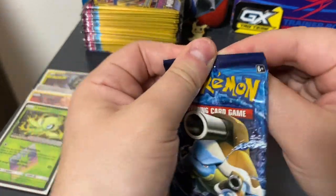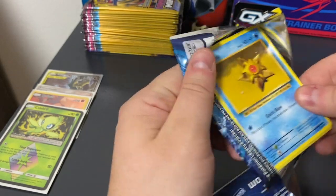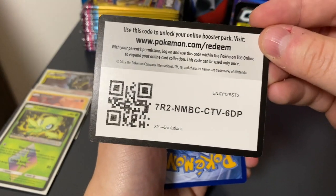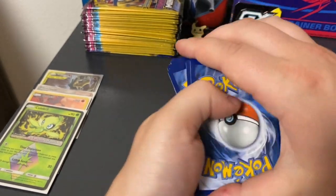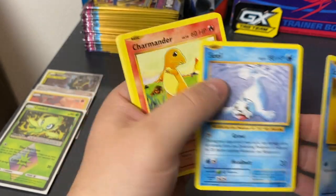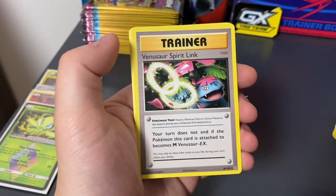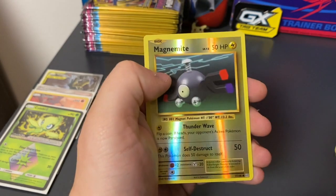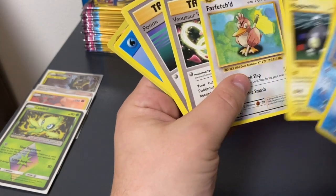Let's just dive on in, let's see how we do. I'm happy at this point, but I'm just curious to see how this is going to go. Here's the online code. We got a Staryu, a Seel, a Charmander, Magnemite, Farfetch'd, Venusaur Spirit Link, Potion, Metapod, Energy, and a Reverse Holo Magnemite.